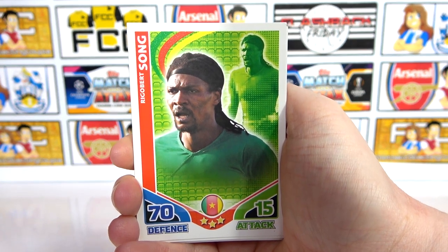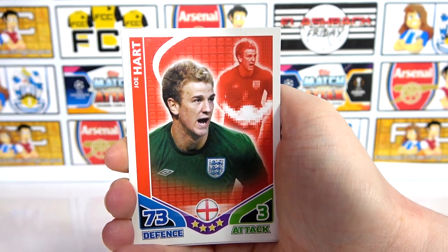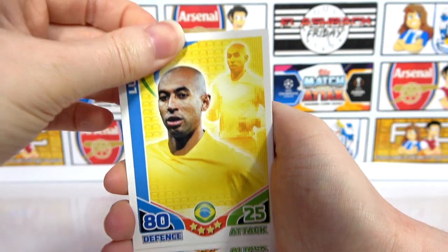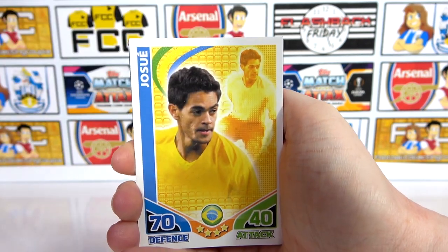And a Son — isn't that Son's uncle or something? Alex Son's uncle — a little bit of Son, that's quite cool. Joe Hart again — we've had that one already, that's a shame. And a Lucio, Lucio, Lucio — classic Brazil team here. Juan and a Jose.